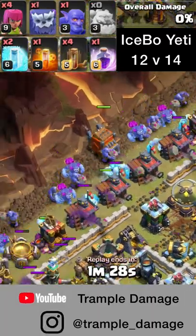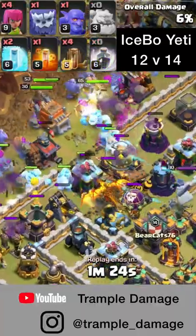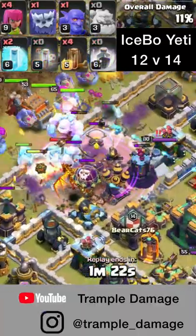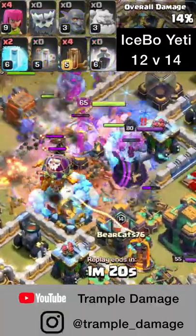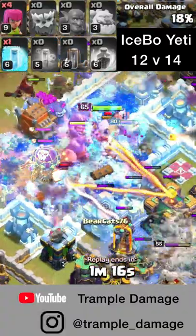Then we put 6 Ice Golems along with 10 Bowlers and 7 Yetis with the Log Launcher and my heroes. I drop a Rage just inside the entrance to the base so that my troops can have as much damage as possible. Now the Log Launcher is about to start making contact with that Town Hall.